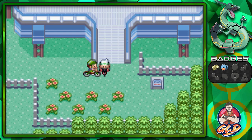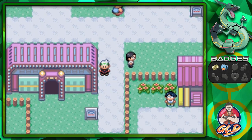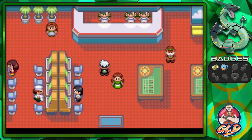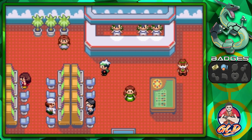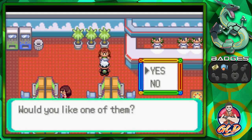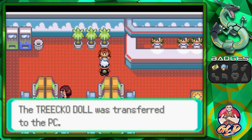Going back to Mauville to take care of one more thing before the gym — the Game Corner. This is probably the last generation that will have slot machines and roulette games in Pokemon, since parents got upset about gambling content. Let's take advantage of this. Talk to a person inside — she has two of the same dolls and offers one. We get a Torchic Doll related to our starter.